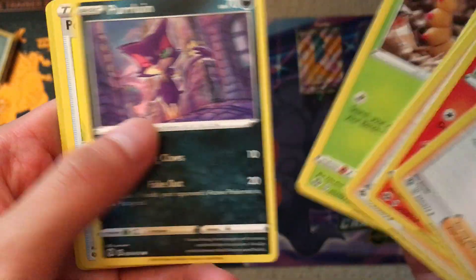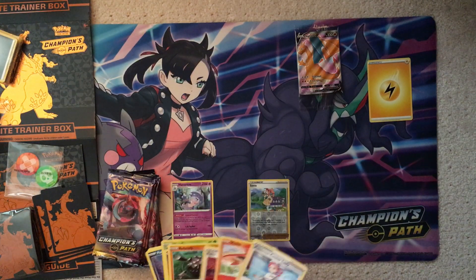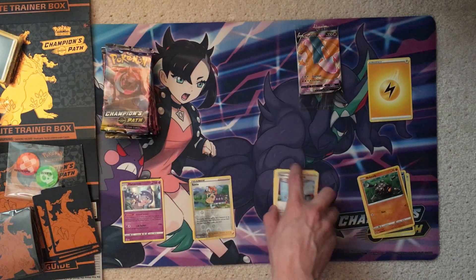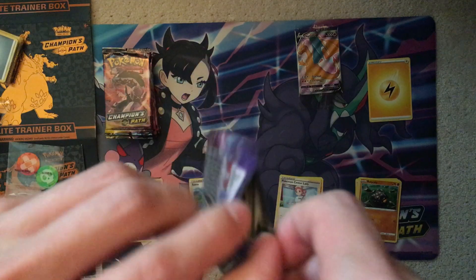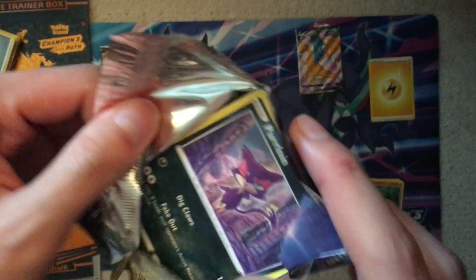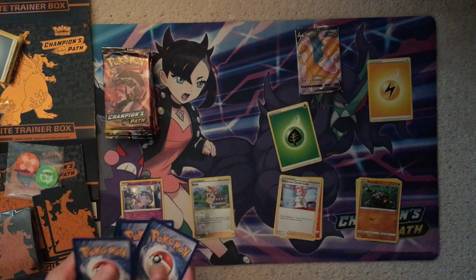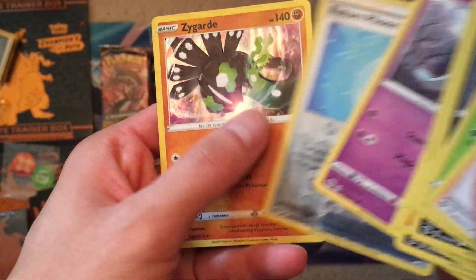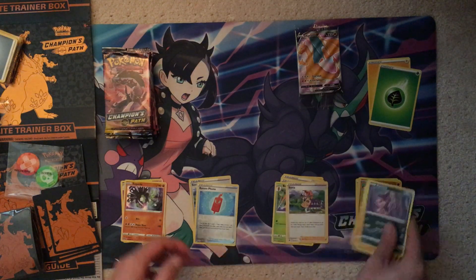Pack one, Obstagoon: three uncommons, five commons, a Reverse Sonya, and a Hatterene holo. Pack two, Drednaw: got a Reverse Rotom Phone and a Zygarde holo — at least that's one I haven't gotten before. That said, I haven't opened that much of the set, so you know. Grass energy on the code card.